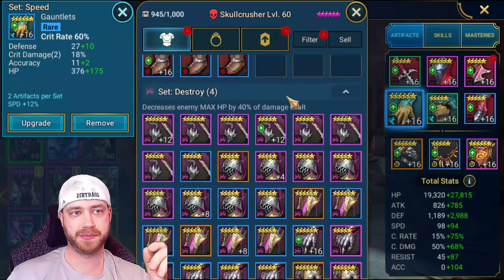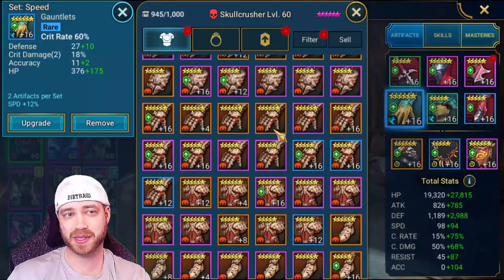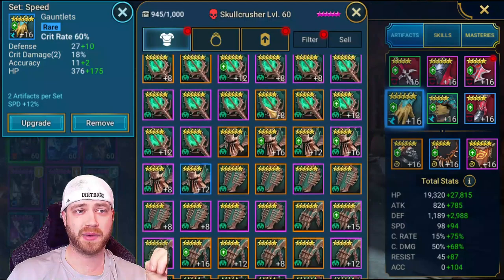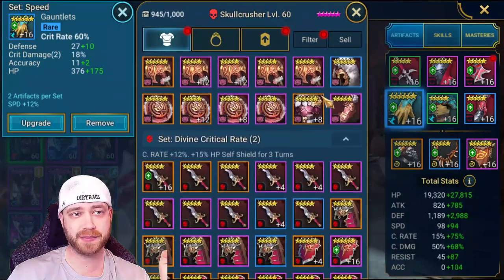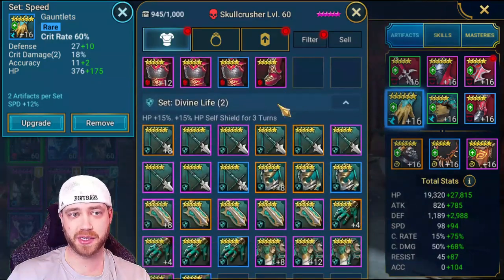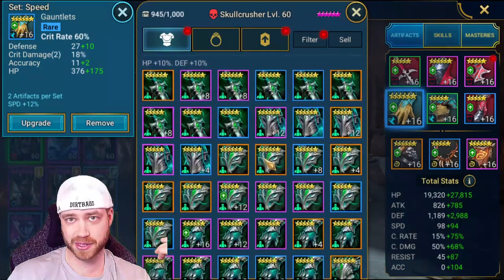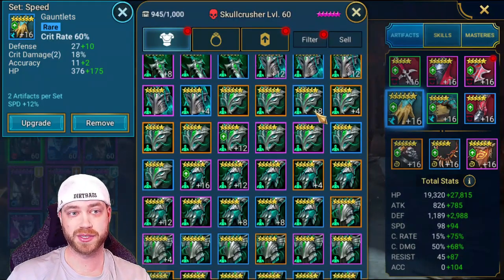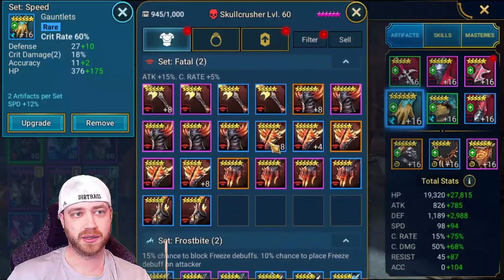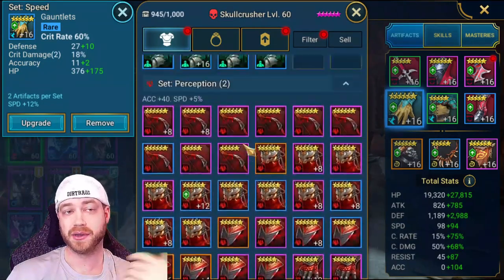For offset options: the Cruel set isn't bad if you want that 5% extra ignore defense — if it's the best gear you have, put it on. There's also a set with 15% HP and heals 3%, which is very good. A Crit Rate set works if you need crit rate. There's an HP set and a Speed set as well. A set that gives 10% HP and 10% Defense is a good all-around option and you can craft these. Just avoid Accuracy sets, and there's no point in a Frost set since there's no Frost on the clan boss.